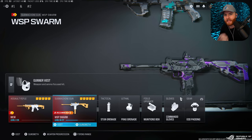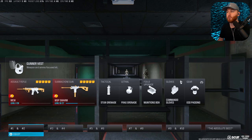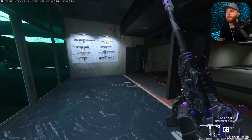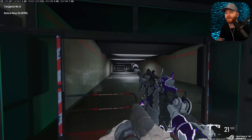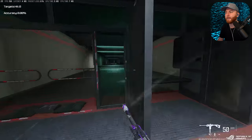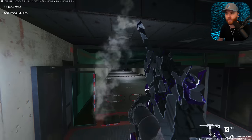Next up, we have the WSP Storm. This is the fastest killing gun up close that I know of, outside of a shotgun. You move extremely fast and it kills so quickly up close. There is a little bit of a damage range drop-off, but I'm moving around the map extremely fast. We built this out with a longer barrel and some recoil control considerations.